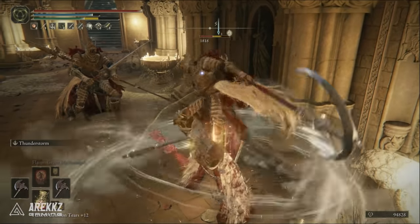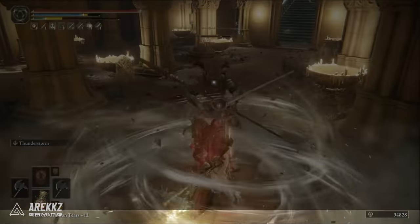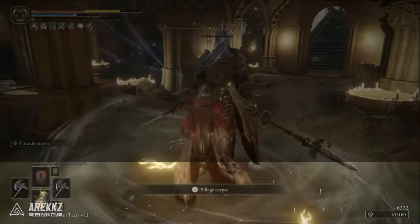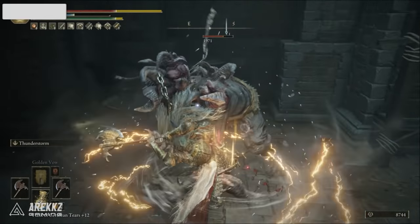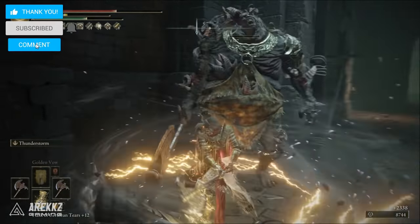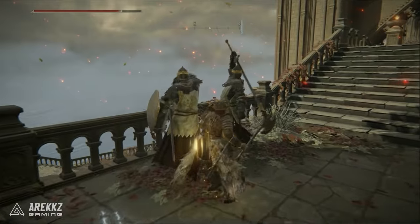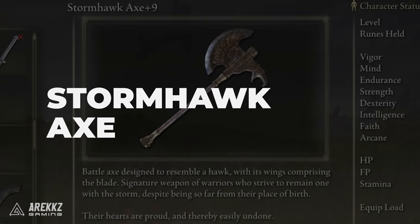If you're playing Elden Ring and you're looking for the perfect weapon, or maybe something just a little bit different to mix up your play style, we've got you covered in this video with a very effective stun locking axe that if you haven't used in your playthrough you've got to give it a shot. If you do enjoy these videos make sure to show support by clicking like and subscribing, and let us know in the comments if you have any other underrated weapons you think more people should use. I'm Paradise Central and let's jump into it with the Stormhawk Axe.